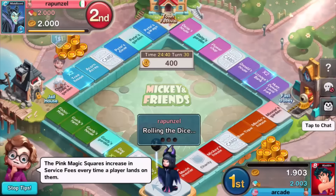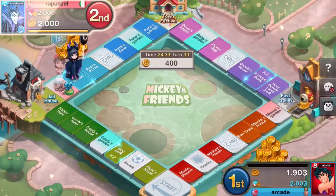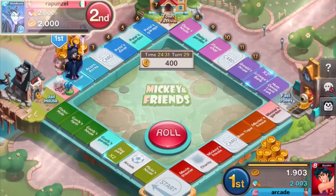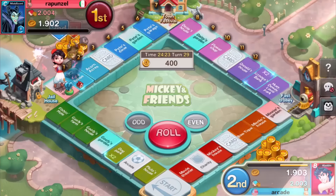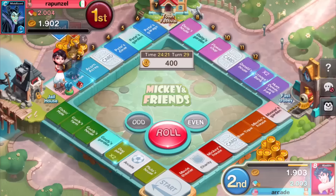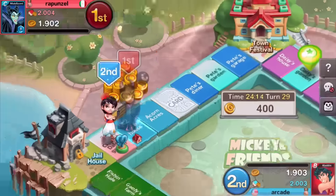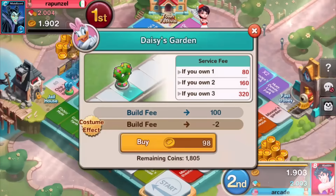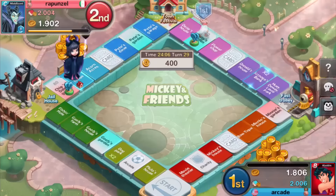So the jailhouse is like the worst thing you could get. He rolls a 10 right next to mine. Wow, you're lucky, man. So it also tells you how many blocks you need to move. You could roll the odds or the evens. We got a nine. We got Daisy's Garden — let's buy that. We're gonna buy every house that we land on.